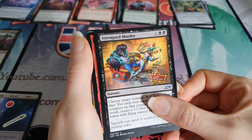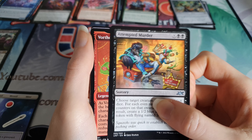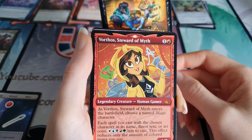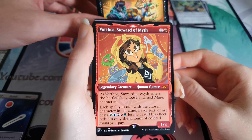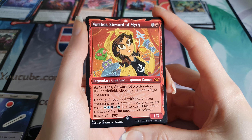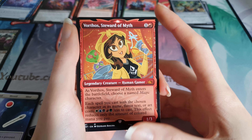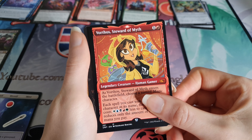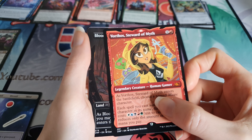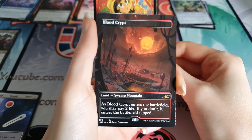Attempted Murder, and the rare - some kind of legendary in the alternate art frame. I'm not a particular fan of these alt arts, but Vorthos, Steward of Myth in the old art frame - it's kind of 50s-ish style. That's not bad actually. And in the land slot - oh, we got a shock land! Oh my god, Blood Crypt! We actually got a shock land!